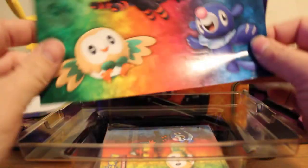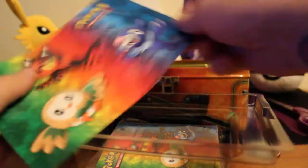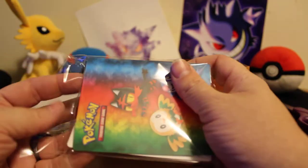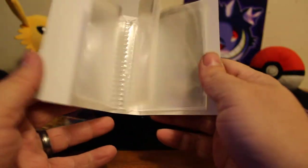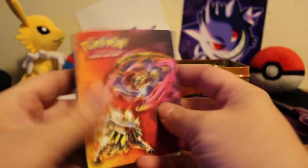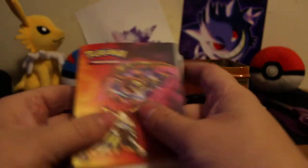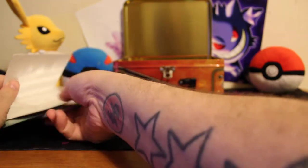We got a notepad — that's cool, same awesome color scheme. Then this is the little binder thing; it's a very small binder but it's actually neat, can hold a couple cards in it. And then the tin, which we're just gonna put back here.